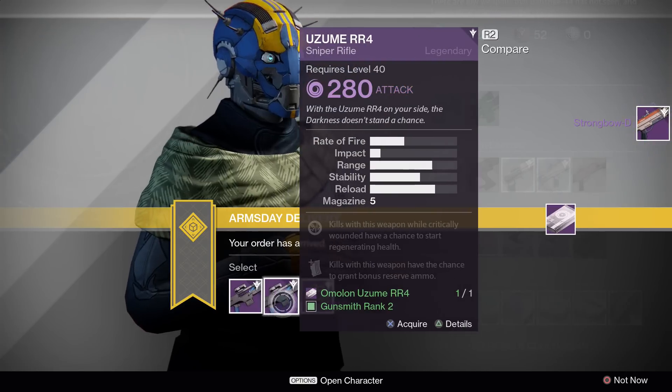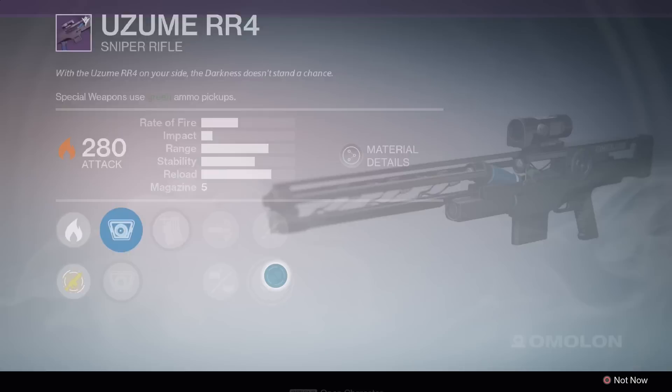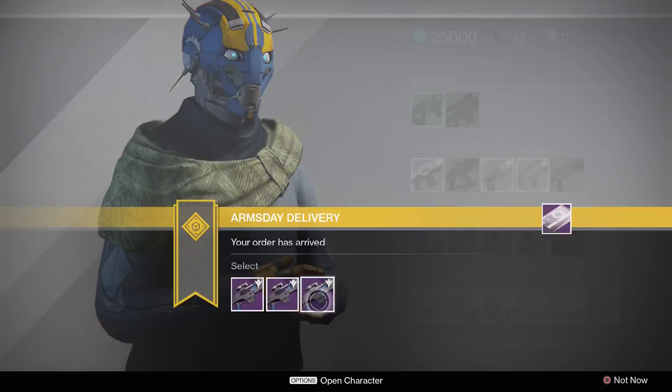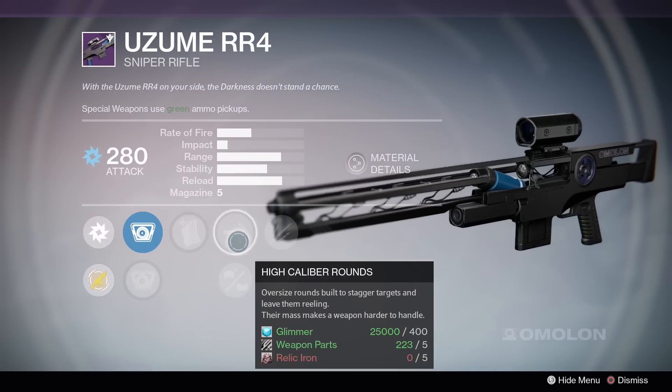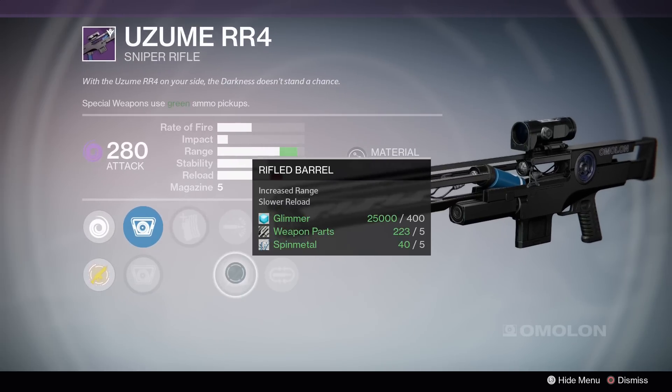For the Uzume RR4, the rank 1 and rank 3 rolls are pretty much the exact same thing, so if you like unflinching and performance bonus, just pick whichever one is the damage type you need. The rank 2 roll also has performance bonus, but it comes with life support, which has quickly become one of my favorite perks. So all these rolls are decent this week.